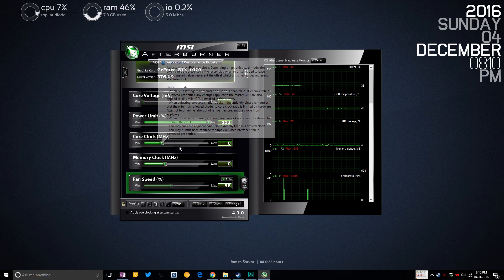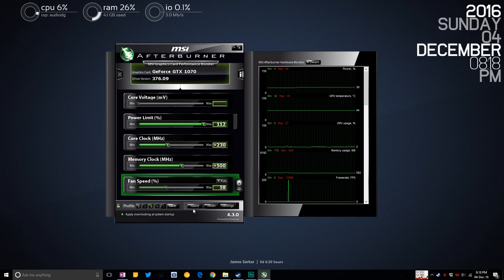Now the fancy bit: we need to increment the core clock and memory clock in small steps and run a benchmark. Most GPUs I've tested successfully hit around 150, 100, or 115 MHz on the core clock — those are good starting points. For memory clock, it generally goes much higher, so start with +200. Going forward, increase by 10 or 20 MHz after each benchmark run, checking for stability each time. I've tested +230 core and +500 memory for my GTX 1070.